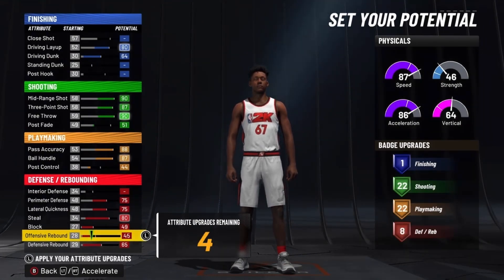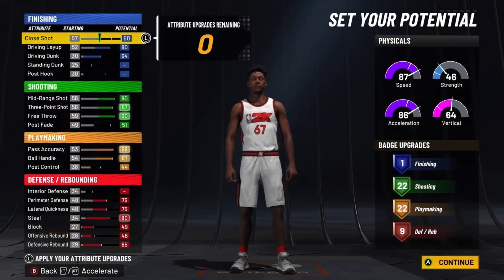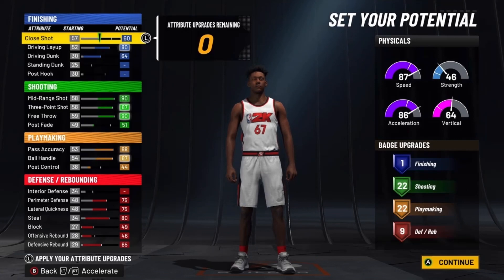And again, 9 defensive badges. You can actually put this down a little bit and put it on whatever you want — for me I'm just going to put it on close shot, but it's really up to you. The badge totals are 1, 22, 22, and 9. The reason I'm doing this is because this is sort of like a two-way play shot, so this build will have good defense. You'll still have good shooting. Remember, the shooting is not like 2K21 shooting, so you don't need as many shooting badges and not as high a 3-point rating.